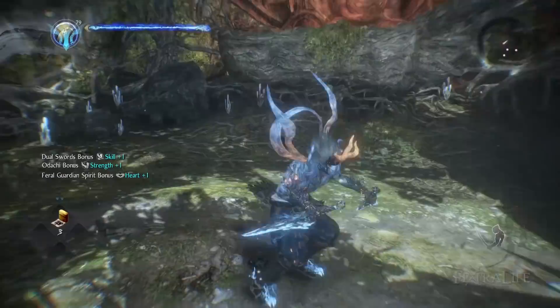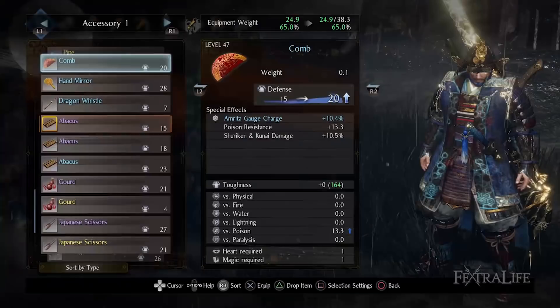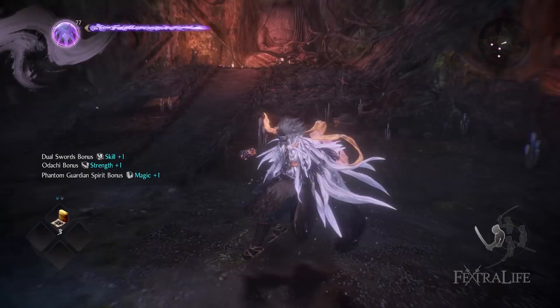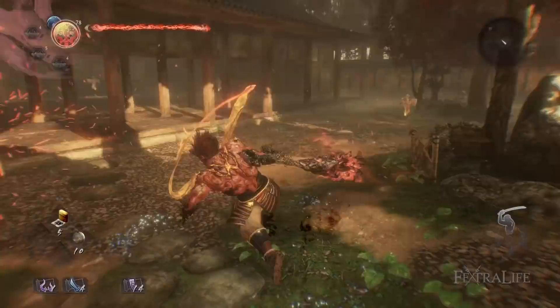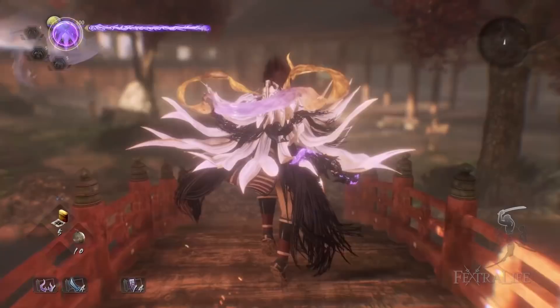Each of the three Guardian Spirit types — Brute, Feral, and Phantom — has a different Yo-Kai Shift that not only looks different but plays differently. It's performed by pressing Triangle and Circle when your Amrita gauge is full and shining. You gain Amrita when defeating enemies, and you can increase the amount via items and equipment. Brute Guardians do melee attacks that hit harder and more slowly than the Feral type. Feral Guardian Spirits move extremely quickly, hitting fast and often for less damage but with more speed and style. Phantom Guardian Spirits attack from modest range, allowing them to stay out of melee and avoid being hit.